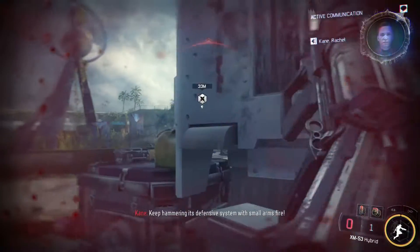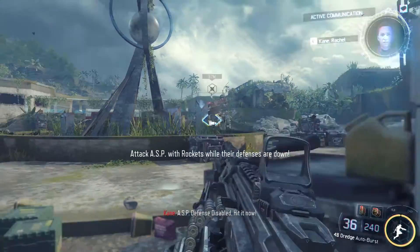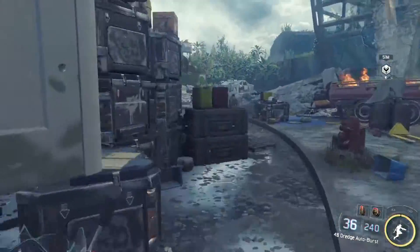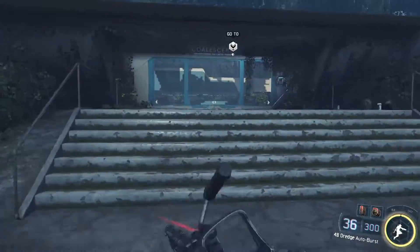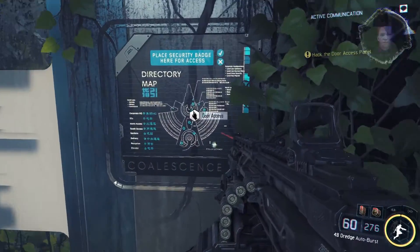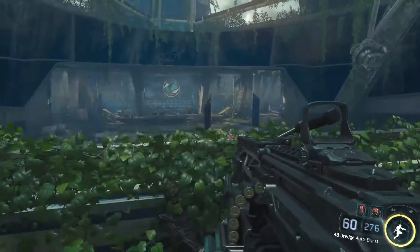Keep hammering its defensive system with small arms fire. I keep pushing night vision by accident. Gotta reload - one more shot on that other gun. ASP defense disabled - hit it now, lock on, clean hit! Core destabilized - ASP is out of commission. What does ASP stand for anyways? Armored Super Power suit - that's a good guess. What do we do here? Hendrix, you gonna open the door? Coalescence interface - a quick hack should get you in. Access granted. The door opens - this feels like a freaking battlefield arena.